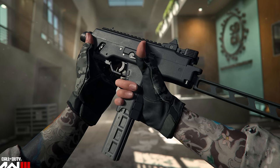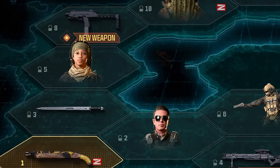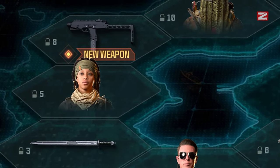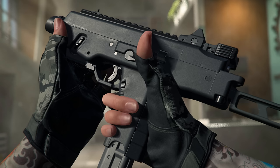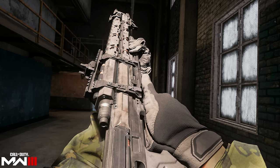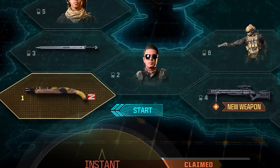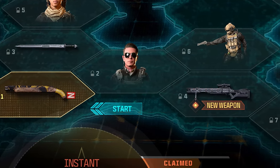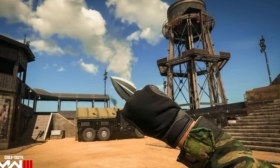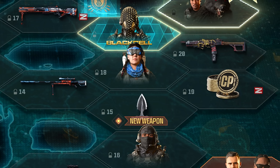The final set of cosmetics are the three new weapons. First is the FJX Horus SMG, available in sector eight — to unlock it, go from tier 1 to 3, 5, then 8, costing about 20 tokens total. Second is the Mors sniper rifle in sector four, requiring sectors 1, 2, and 4 — a total of 15 tokens. Third is the Gladiator melee weapon in sector 15, located on the right side just under Black Cell. If you have Black Cell you can unlock it within the first day; otherwise you'll need to work your way toward the end of the standard pass.